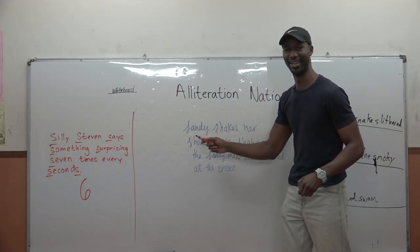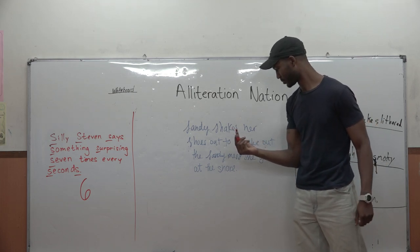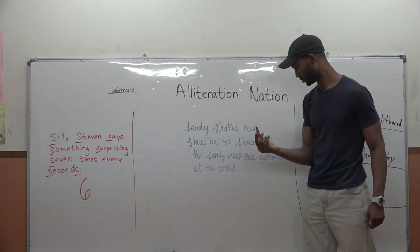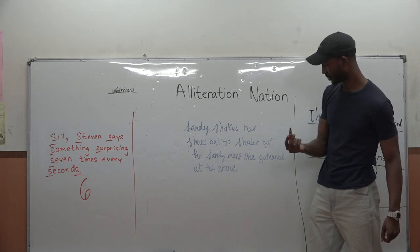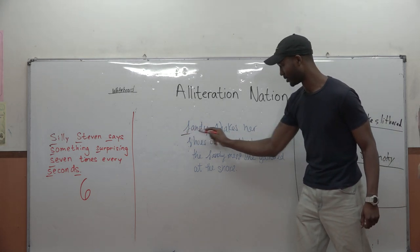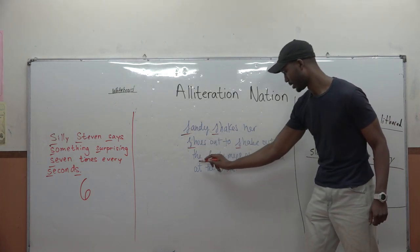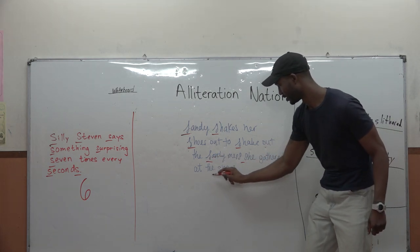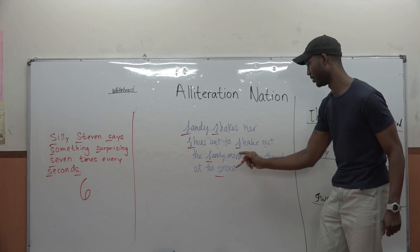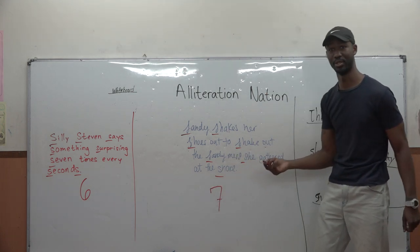Jimena's sentence: 'Sandy shakes her shoes out to shake out the sandy mess she gathered at the shore.' That's seven words starting with S and no grammatical errors — seven points for Jimena. Carson has already lost the game.